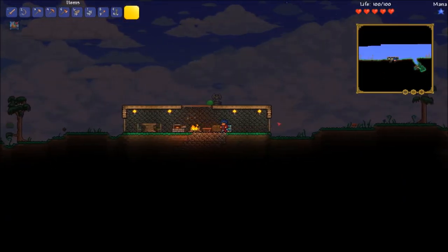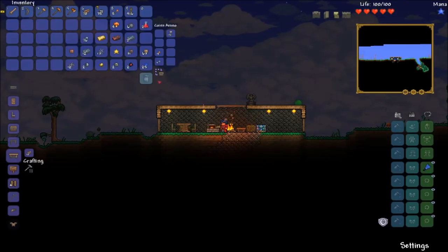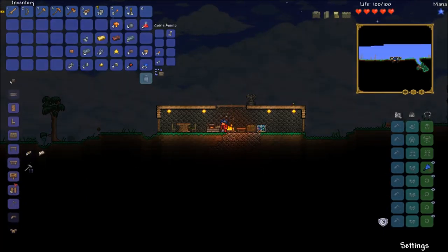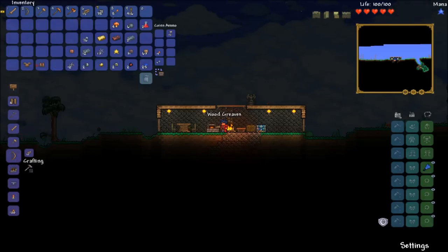Where's that guy gone? I think he's died — that's not good. Equipping this grants the ability to swing and strike, cool. I think I'm going to make myself a set of armor. Well, I'm not going to put the helmet on but for now this is pretty good.